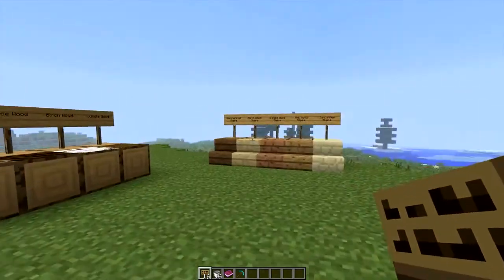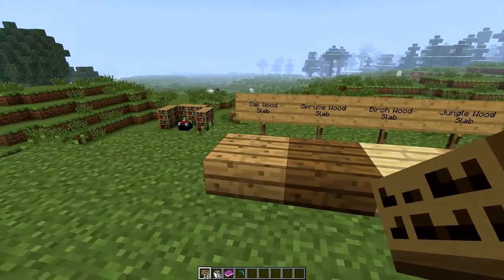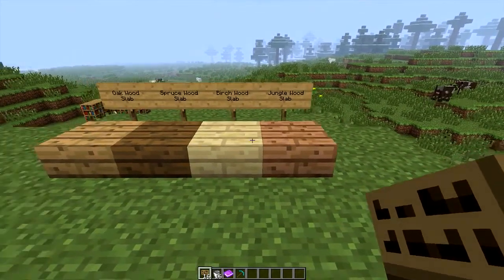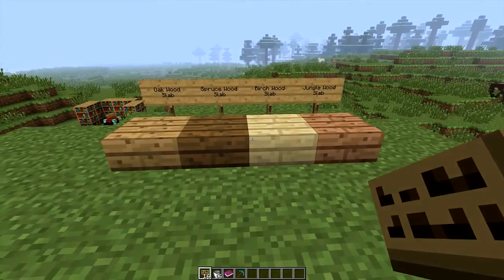Let's go through the new blocks that we have. As we normally have the oak wood slabs, we've now got the spruce wood slabs, the birch wood slabs, and the jungle wood slabs. This is definitely going to make building a lot more fun.